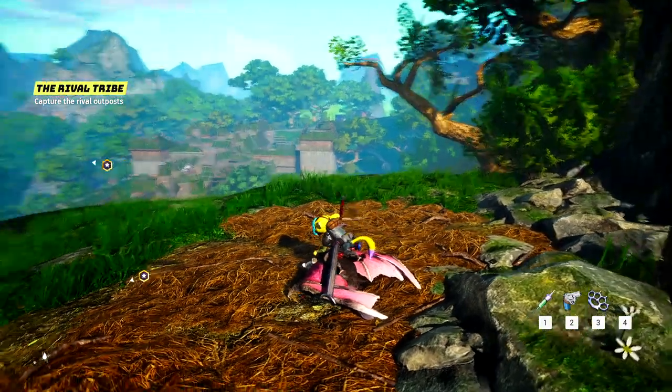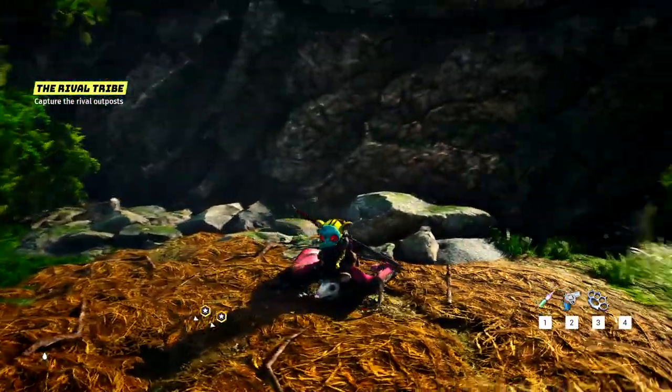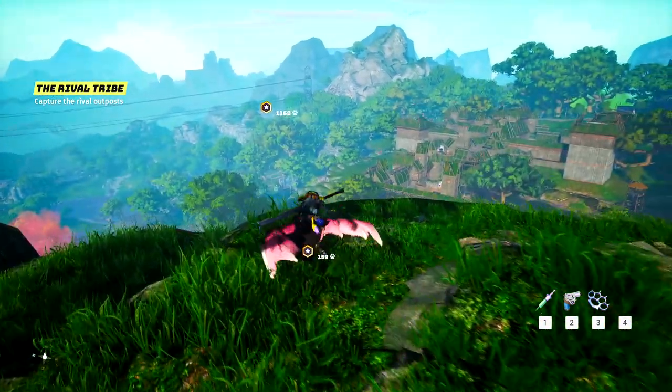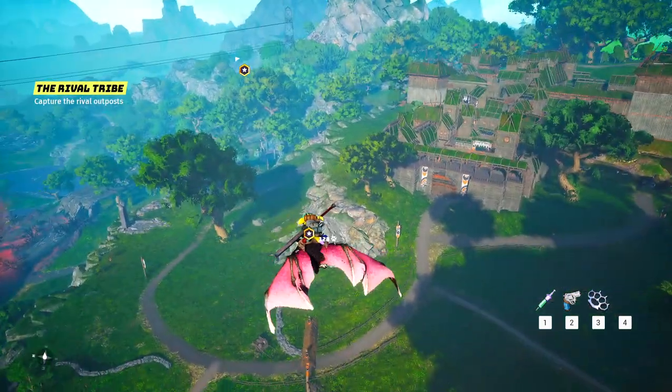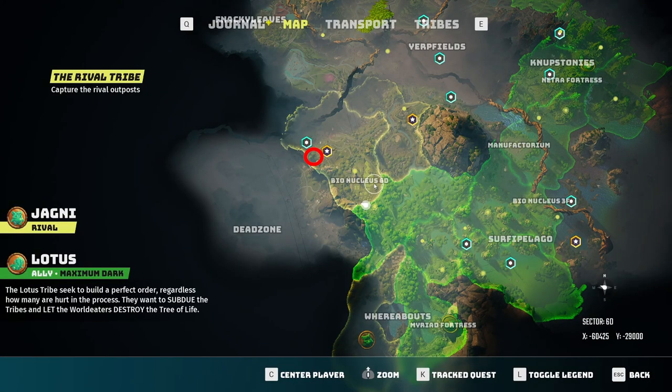The bat nam nam is probably one of the coolest mounts or tools found so far in Bio Mutant, especially if you're looking to glide long distance from high mountaintops. It allows you to do so and is an excellent choice. It can also be spawned at any time, just like some of your other vehicles you've earned before.